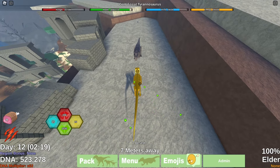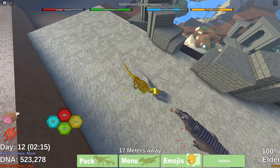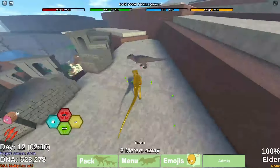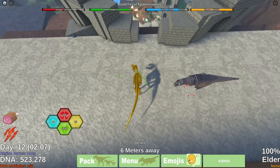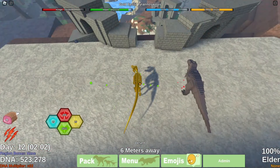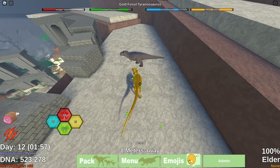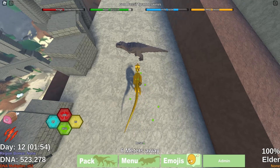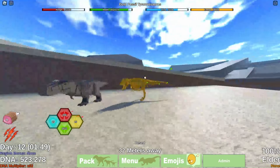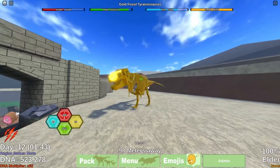Yeah, it looks like it might be a little bit better than Fossil, but still really terrible. Side boxing — yikes, the fossils are just not doing good today. Don't use GFR — it's an ugly skin and it's bad, throw it in the trash.